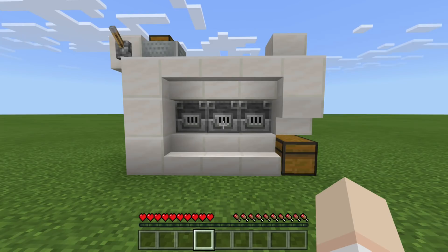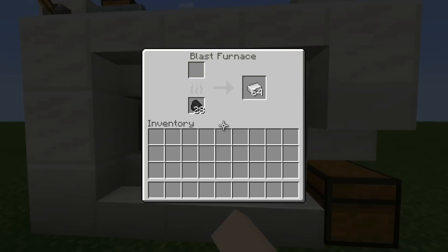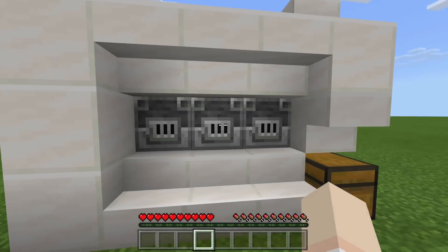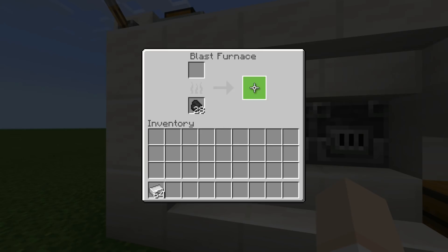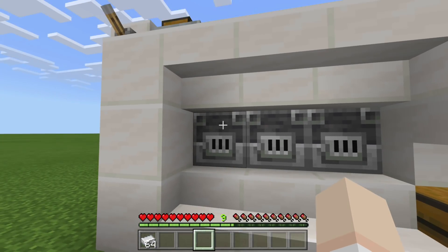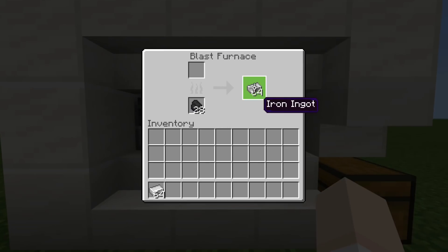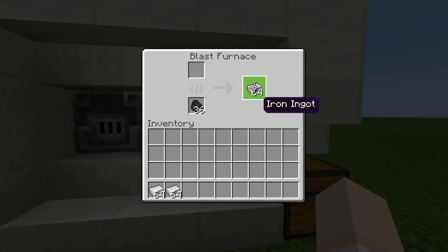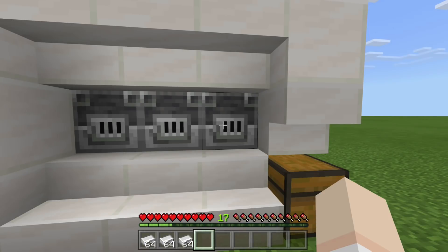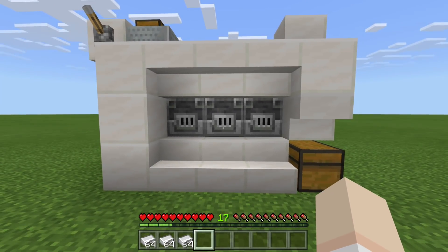The blast furnaces have finally shut off — everything is done smelting. We have our stacks that went down below, and we have the stacks ready to pull out for the XP. Notice that I don't have any levels right now. As soon as we pull out this stack, we get all the XP for the iron that came through this smelter — nine levels. Then we get the XP for all the items that came through here — 14. And then we pull this stack out and get all the XP for all items that came through this furnace. This is how this build works.